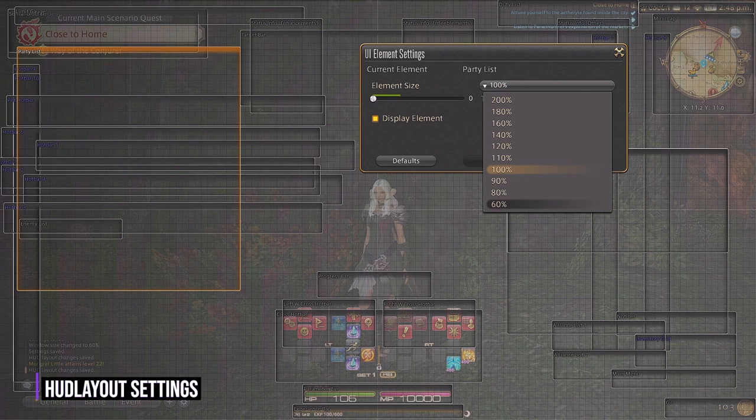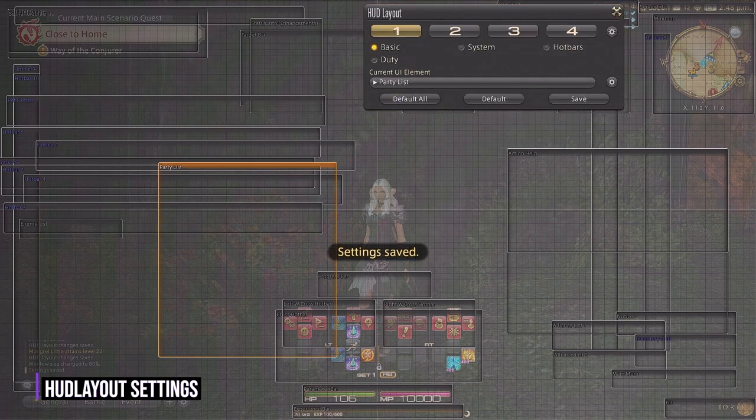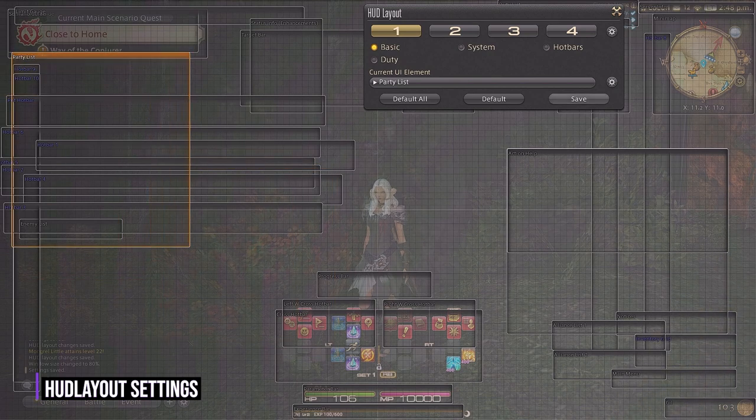I shrink it a bit and put it just right above the cross hotbar. I will adjust my party list to be a little smaller and to the left. If you're a healer, sometimes they'll have it right next to the cross hotbar which will allow you to visually see your party team's health easier. I don't particularly like that so I keep it under my main scenario guide to the left.